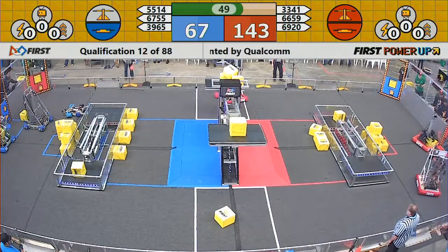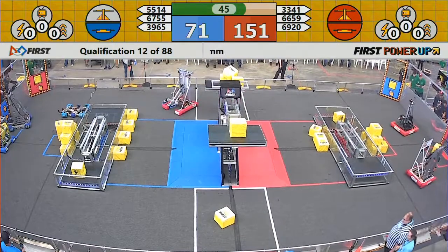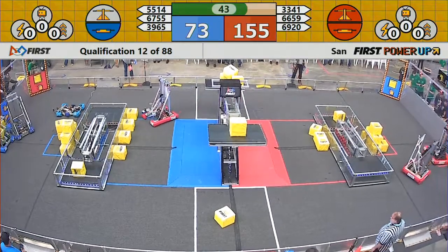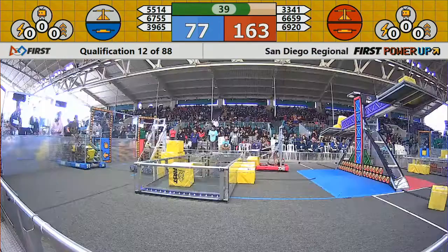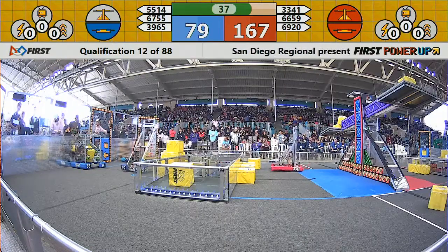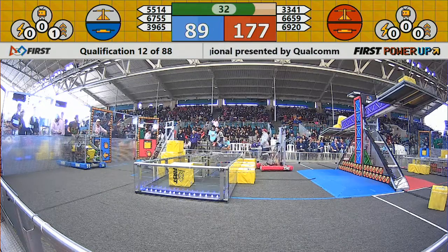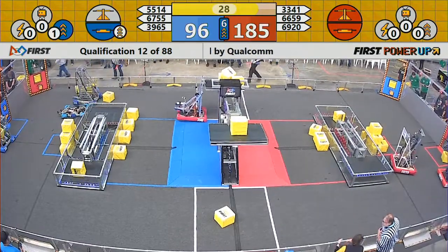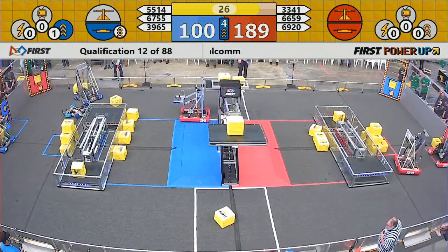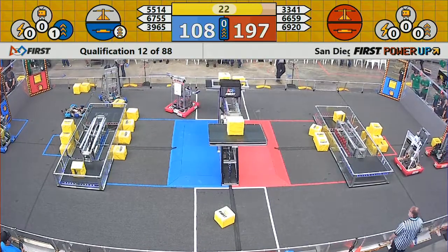39.65 trying to get that Power Cube over in the exchange for the Blue Alliance. Those cubes can be used for power-ups to boost their score later on in the match. 161 to 76 right now in favor of the Red Alliance, just over 30 seconds left to go. Here comes Option 16 — they end up hooking on the scoring platform on the scale. That's not going to get you any points.